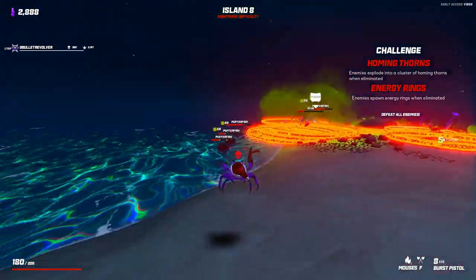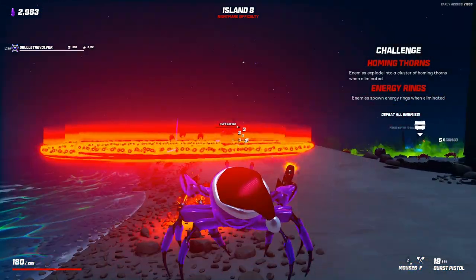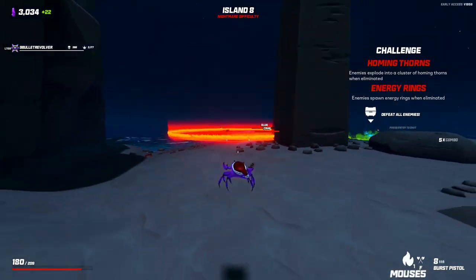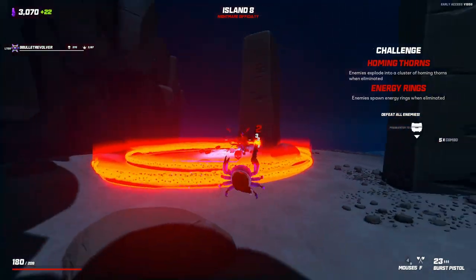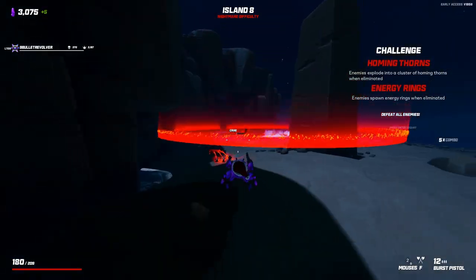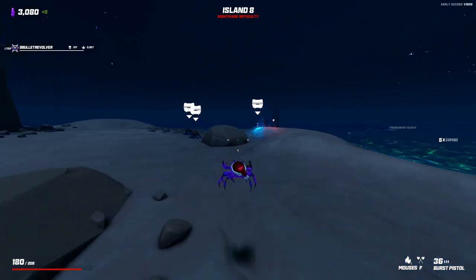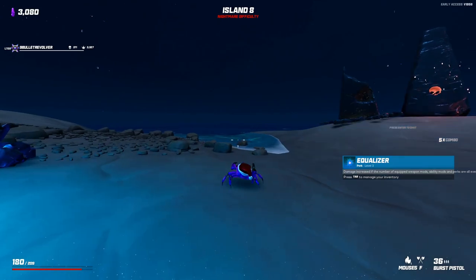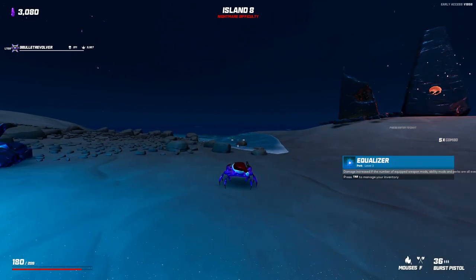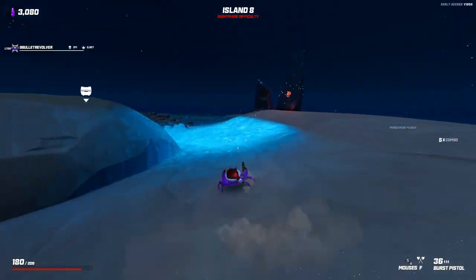I'm going to try to kill this Poison Slug to get an explosion. This is actually a lot of enemies. Early on I'm going to be using Ice Blast a lot for AOE, especially because I'm lacking AOE a little bit. But later on, I'll probably use it more for protecting myself — if something gets too close, I'll throw down an Ice Blast. I'm going to see what this chest has first before I pick anything.